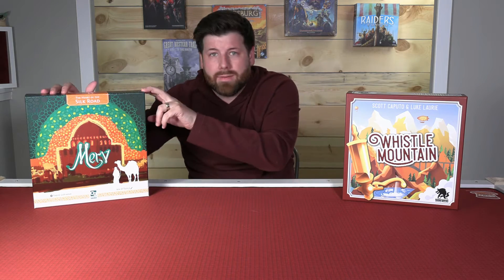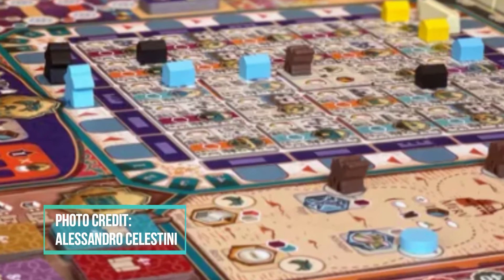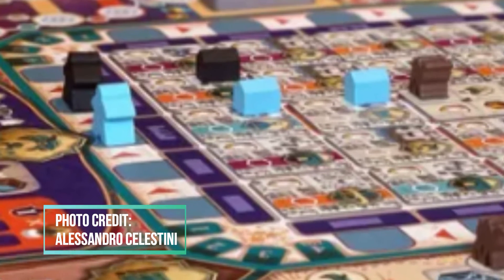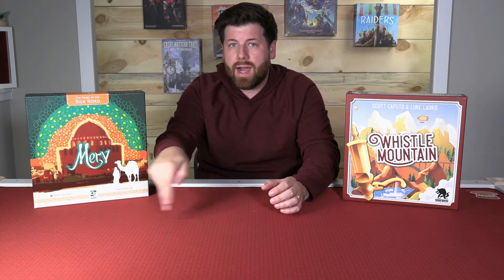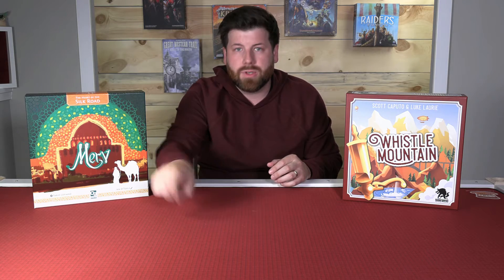I'm starting with Merv here. Merv, I would say, is the drier out of the two — it definitely does not have as much theme going on as Whistle Mountain. In Merv: The Heart of the Silk Road, you are basically sending a worker around a static square board. Each of the four sides, you have to stop your worker on before continuing to the next round. It's played over three years or three cycles, and in each cycle you've got four turns, so you only get 12 turns throughout the whole game.